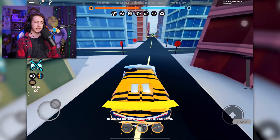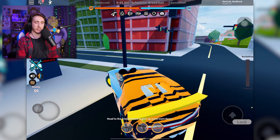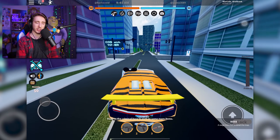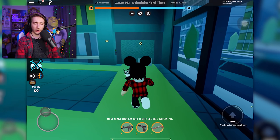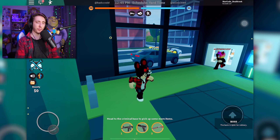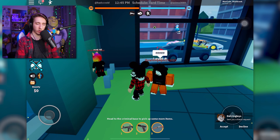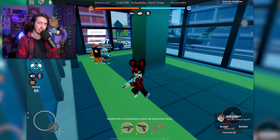Hopefully the devs can see this video and fix that — it wasn't like that before. Anyway, my goal, just like every other mobile Jailbreak video, is to rob at least one store. Actually, I want to get the sniper rifle and see if I can snipe, because apparently it's broken too. The bank's open — can we rob the bank? Can we get the sniper rifle? I really want to try the sniper rifle on mobile.